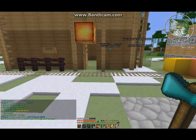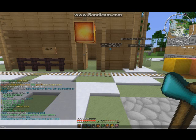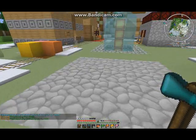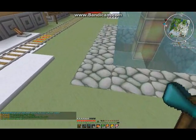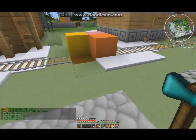An easy way to do it is to stand on the plot you're trying to mark and run 'plot claim,' so now this plot is in my name. Every time I walk back onto it you'll see 'Lord Mac Big Ice Keys.'